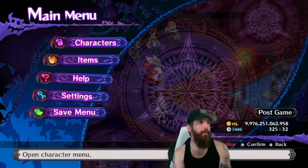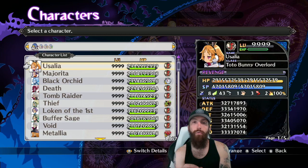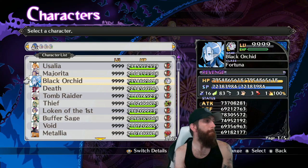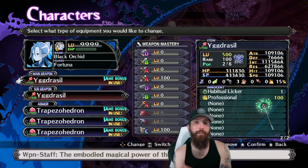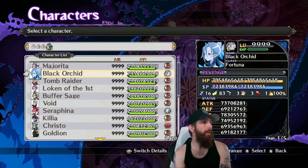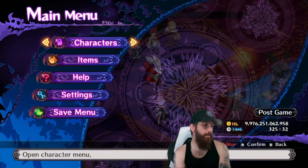On your two main damage dealers, you need to get a level 100 Professional and put it on both of their main weapons. I have one on my Sage and one on Killia, my other main. I also have equipment that is soft-capped — a staff for my Sage soft-capped at level 500, and various traps on Killia.